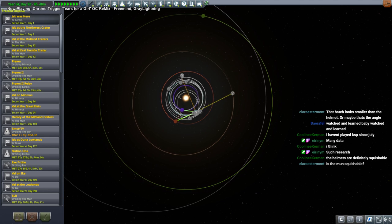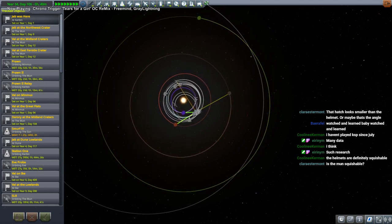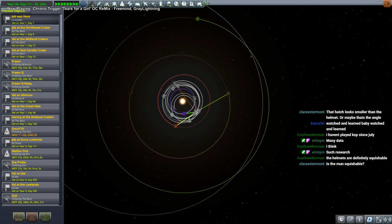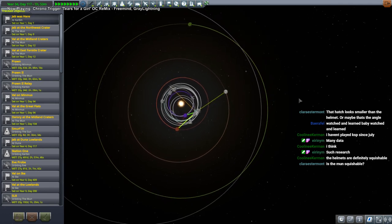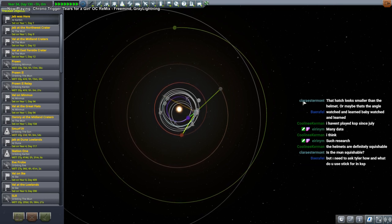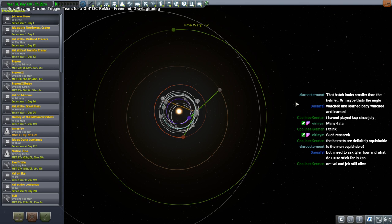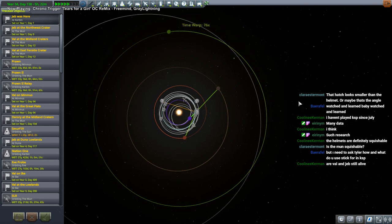Going back from Dres to Kerbin, we need Kerbin 30 degrees ahead of Dres. To get from Kerbin to Jool, we want it about 90 to 96 degrees ahead — maybe a little bit more.